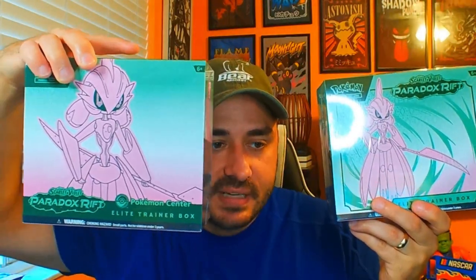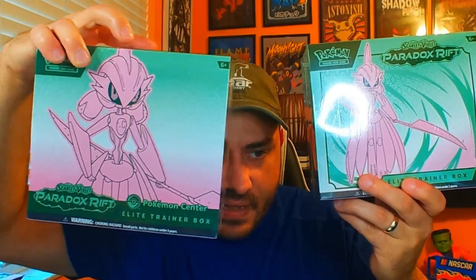We got two regular ETBs and two Pokemon Center ETBs — let's see if there's any actual difference between them. One thing Pokemon Center does well is they package their products well; they usually never come in damaged. This one came in from like Best Buy and, as you can see, not well taken care of. The Pokemon Center ETB comes with 11 packs whereas the regular ETB for Paradox Rift comes with nine.